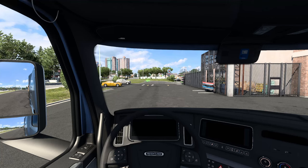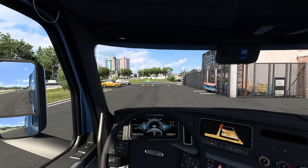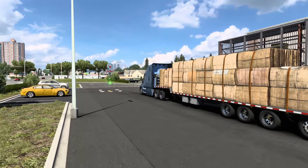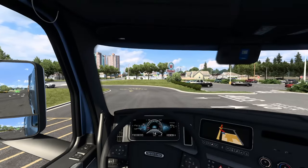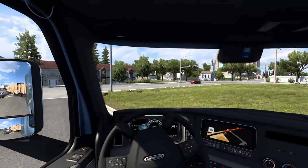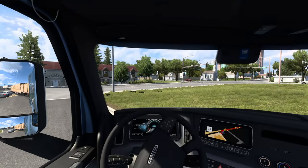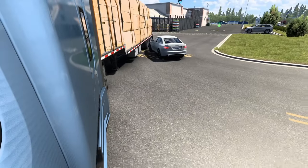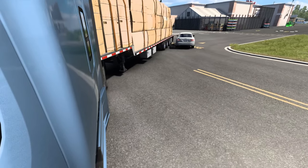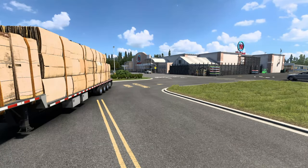Let's go ahead into this Freightliner Cascadia, get her started up and get rolling. Hopefully everyone is doing well — it has been almost two weeks since my last ATS showcase. We're giving that car lots of space here — oh, this is going to be a tight one. We barely scraped past his bumper — that was awfully close. What a pro driver we are — that's sarcastic.